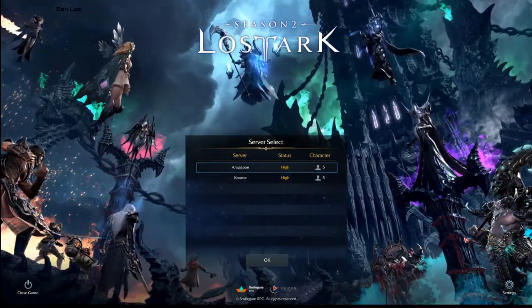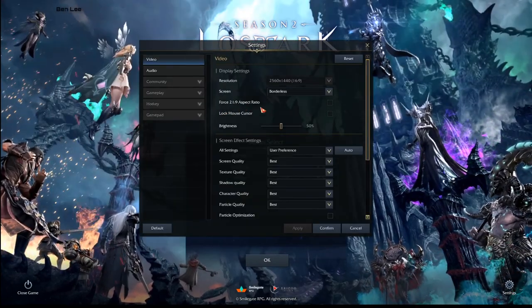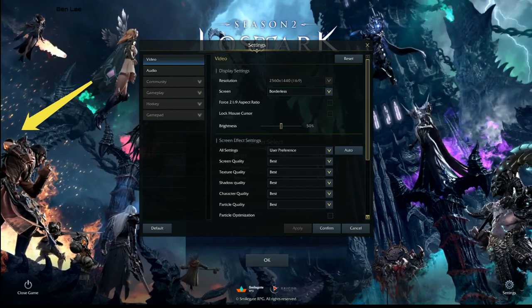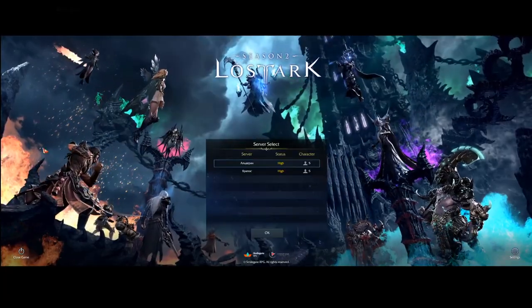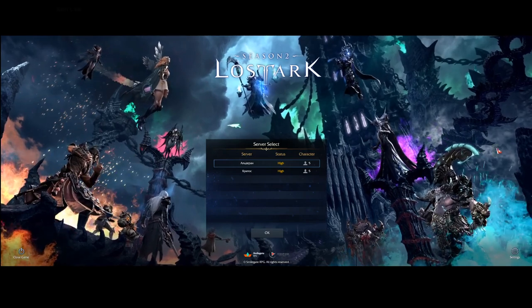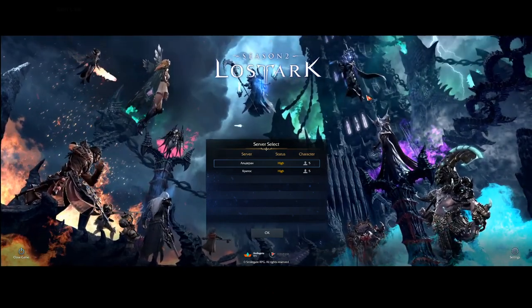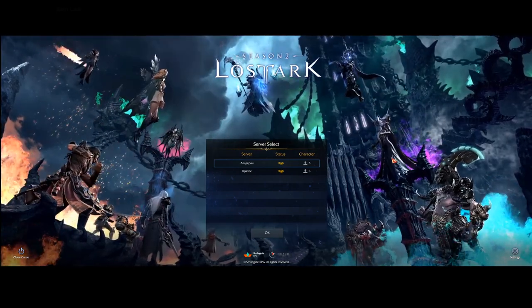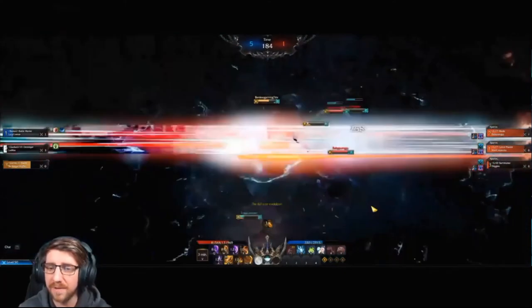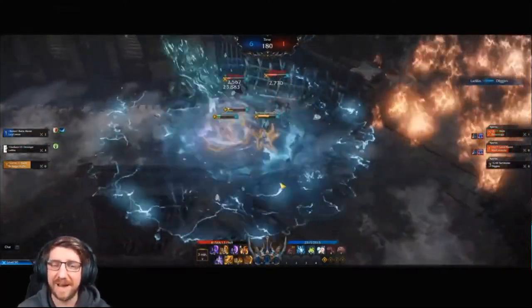Once you've logged in and got your server select, one thing I want to show you in the settings is the force 21:9 aspect ratio. Have a look at this guy's elbow — you can just about see to the end of it. If you turn it on you get a lot more vision on that side, and the same for the right hand side. It will squash down the top and bottom but you don't lose any vision, and it gives you more vision on both sides — really good for PvP because it lets you see further and gives you an advantage over anyone not using it.